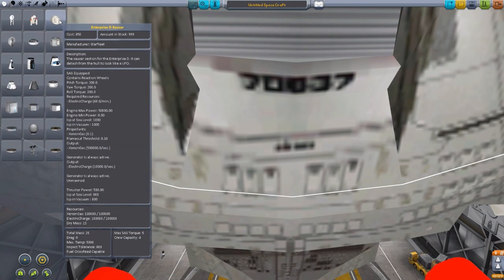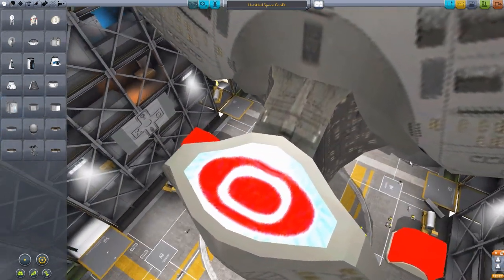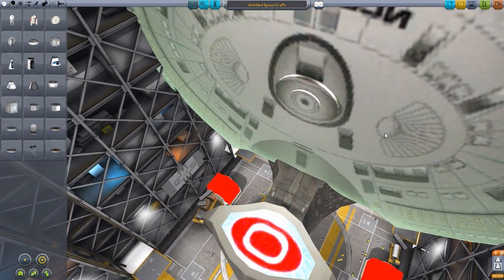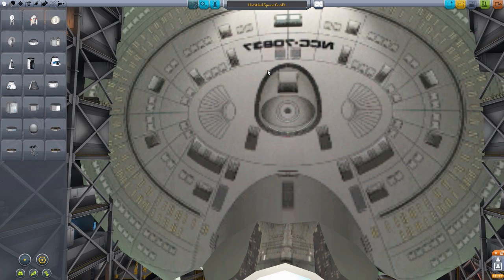Unfortunately, it does not have an internal view — there is no IVA view. It actually uses the habitation module for its internal view, which is kind of strange. But hopefully in time it will come. I do believe the guy's working on the internal view for it. But yes, that is the Enterprise D.